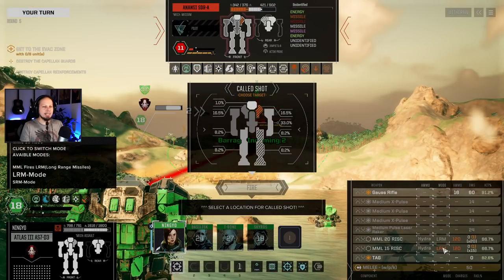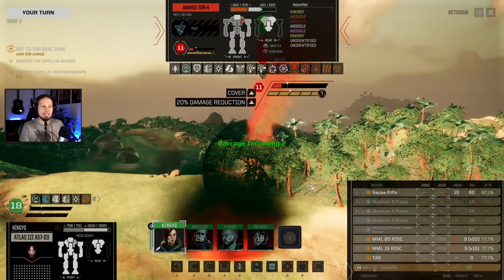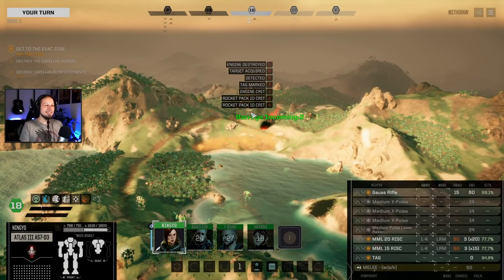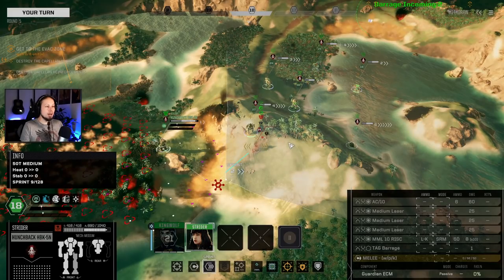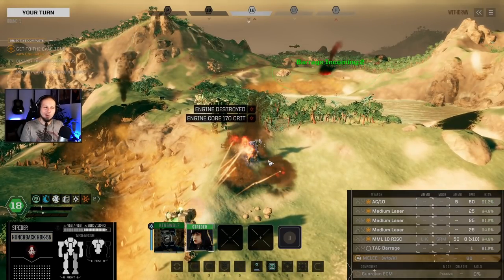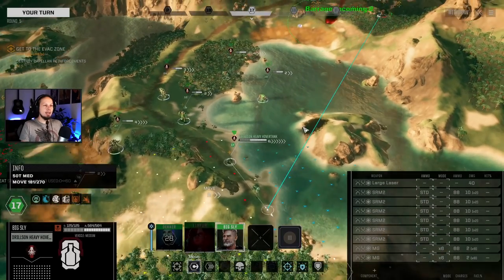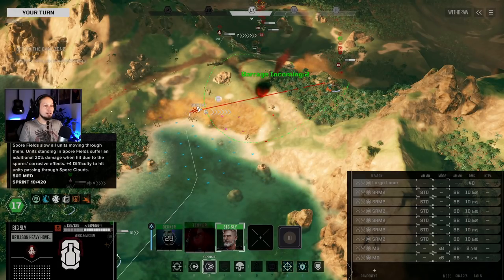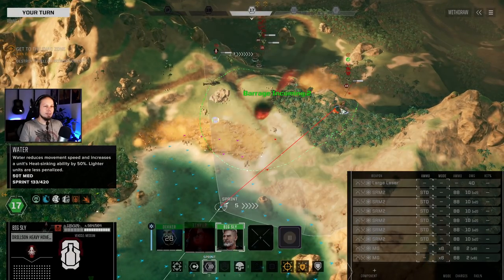What do we shoot here? We're going to try to kill the Anansi - LK for a listen kill which means plus one accuracy, and we got him with a crit! Next up is Strider - she has one job: follow up, secure the back, and kill the Locust. Locust has been killed. Big Sly going in here - getting a hit chance of 23%, staying in the spore field, kind of hiding there to obstruct the enemy's vision.